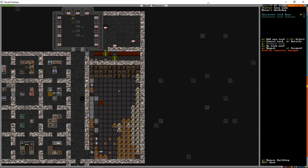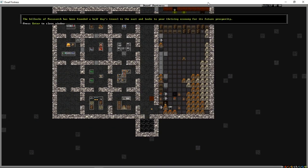At the mason's workshop we're going to add a single weapon rack and armor stand to be made.